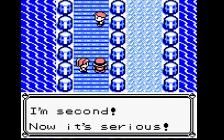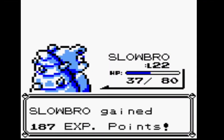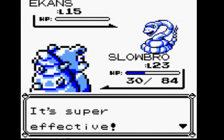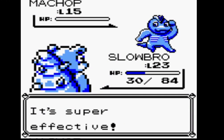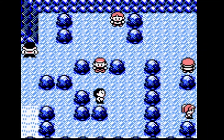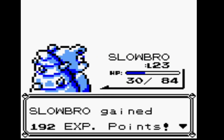From here, it's just a quick wander up to Bill's place to get the SS ticket, then we're off to Vermillion City. I might actually need a level or two more, because Surge may actually be a problem — he's probably going to go first in the battle, and if he hits a Thunderbolt, he will do a little bit of damage.